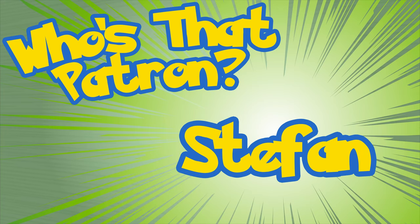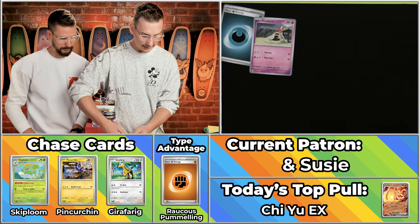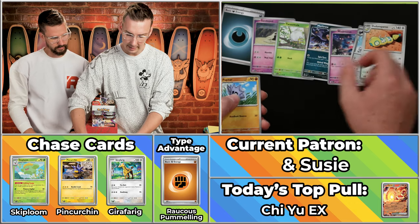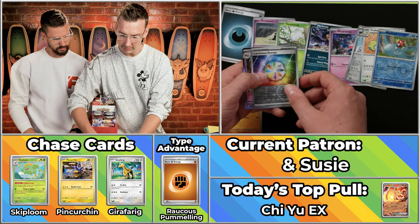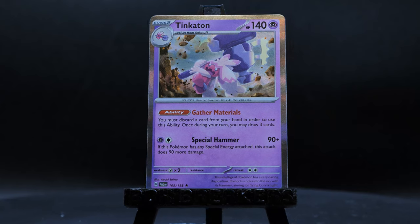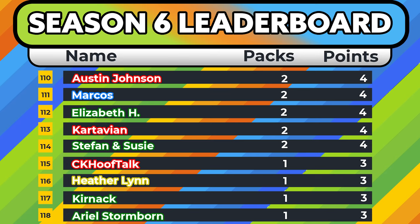You could always pull exactly what you need. At any point in time any pack could — if we get to Iono — you could be looking bad until you pull Iono and then you're in first place. That's the spirit of gambling — you never know when your big hit's gonna come. Dark Teardrop Energy for Stefan and Susie — we've got Murkrow, Misdreavus, Corvinight, Dedenne. The Pupitar will score. Wrong Magikarp. The Luminous Energy does not score, and the Tinkaton will. Still just a two-point pack for Stefan and Susie — they have four on the season. They love CrossFit and Pokemon, and they are just looking for their big break.